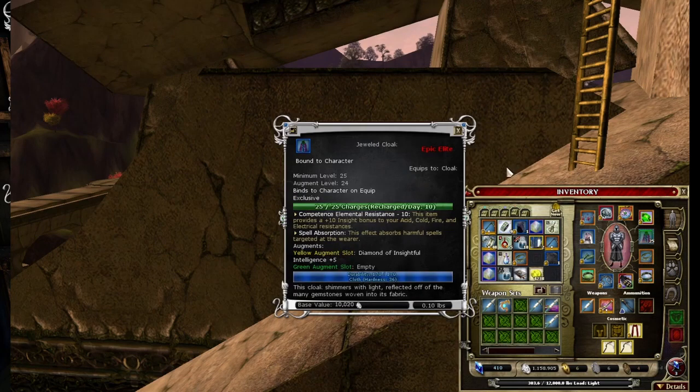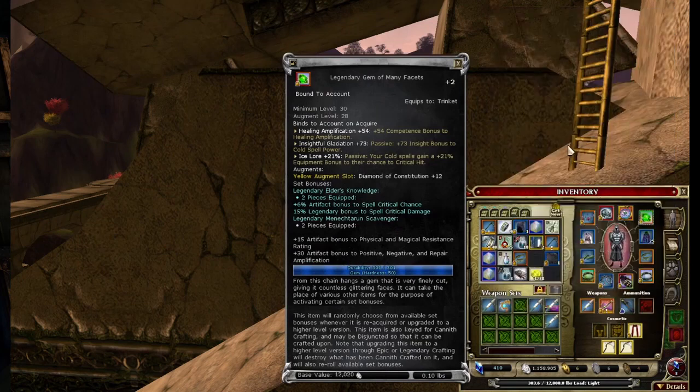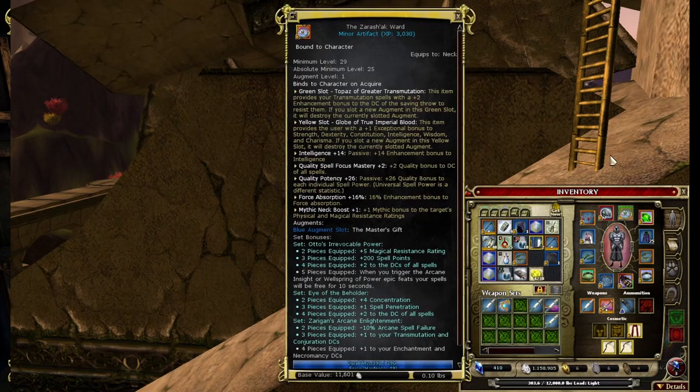I use the Jeweled Cloak just for Spell Absorption. My Trinket is the Gem of Many Facets. I have Healing Amplification on it and Insightful Glaciation. The Ice Lore is redundant — I already have it. You can change this to Constitution and slot something else; I just do not want to recraft my Trinket. My Artifact is the Zarian's Ward. I have slotted Greater Transmutation, Globe of Imperial Blood, and a Master's Gift.